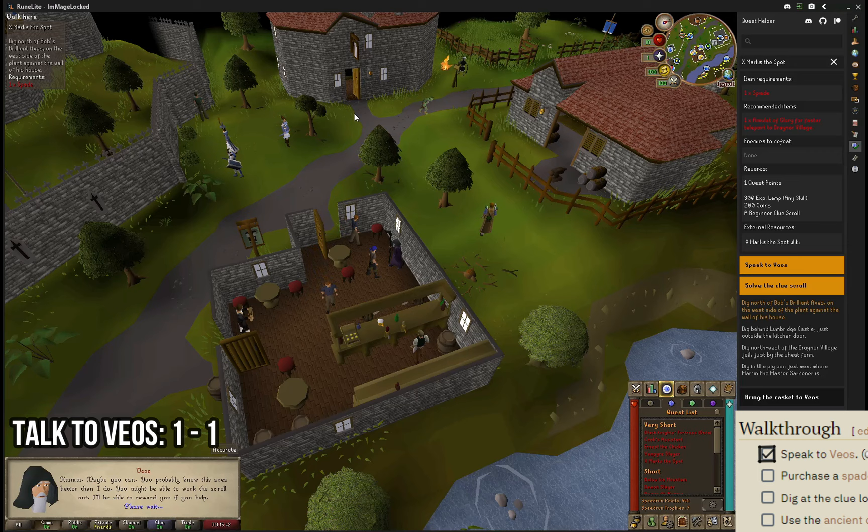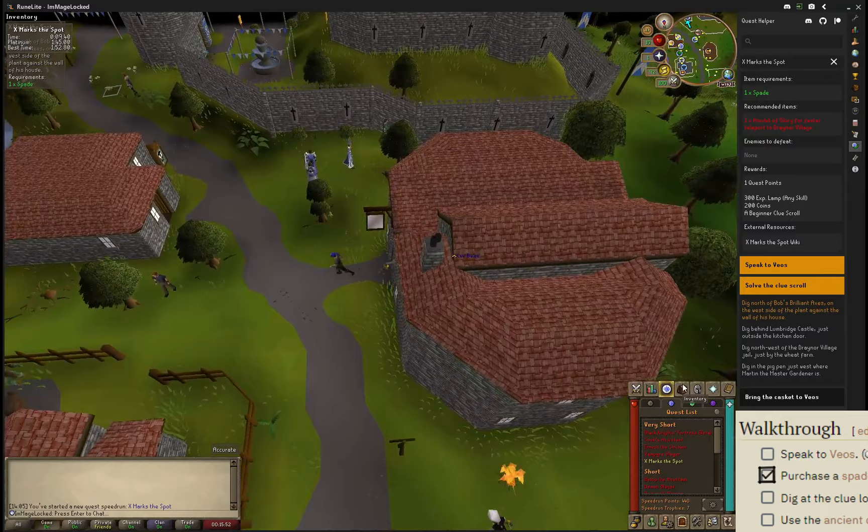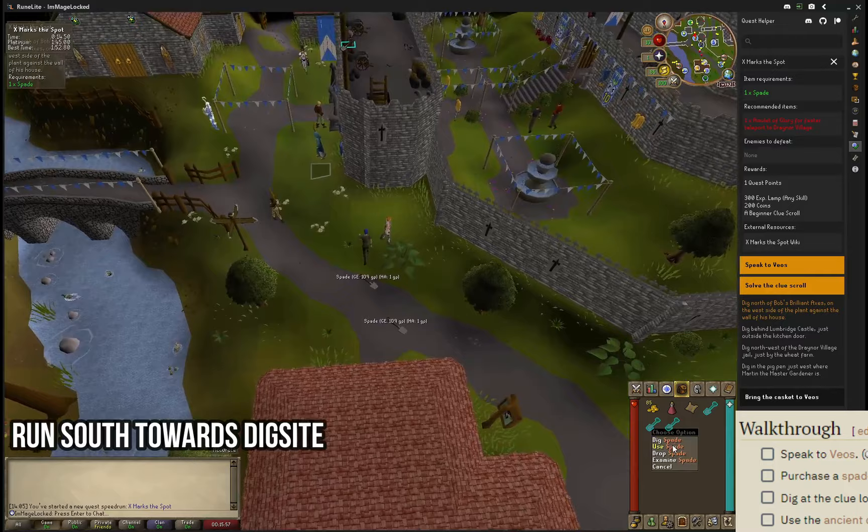Once you have started the quest, run north and trade the shop assistant. I've boxed him in for an easier route to get a spade, and then we're going to run immediately south towards the first dig site. If you accidentally grab more spades than you meant to, just simply drop them and keep running.